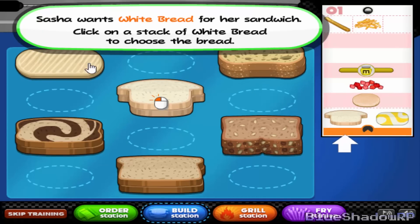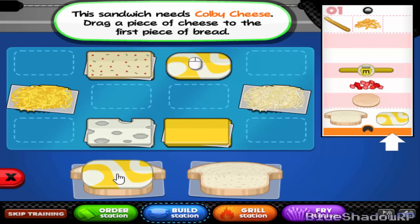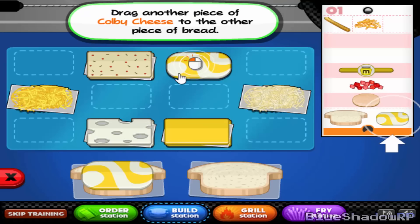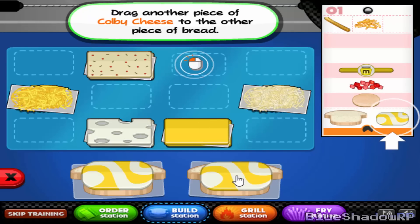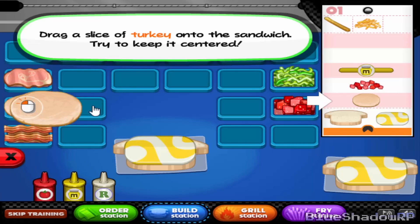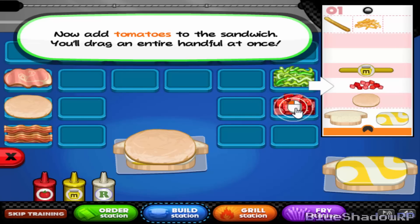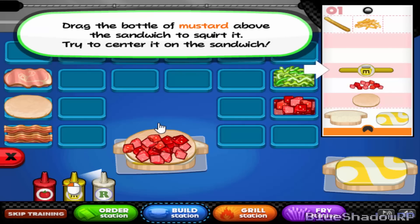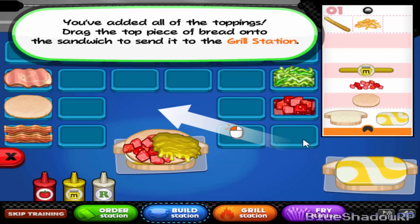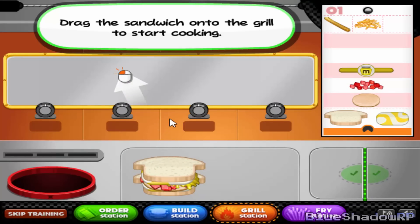There are other breads just in case — you have whole grain bread too. We have white bread. Center it the best we can. They want two sandwiches. Drag a slice of turkey. We have bacon, ham, lettuce, tomato, and the three traditional sauces. Papa's Burgeria again — it's kind of like the build station. I thought I was gonna zigzag the mustard on there. I guess not — it's more like Burgeria that way. Get it on there for grilling.